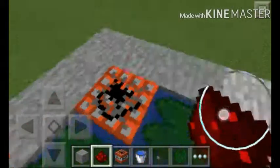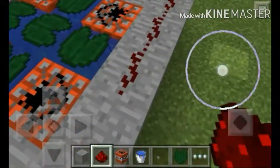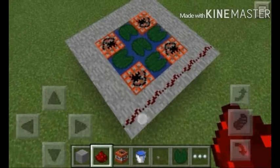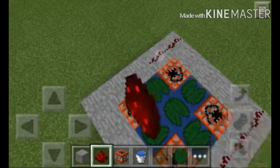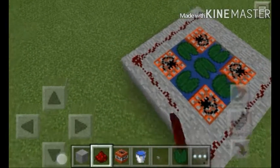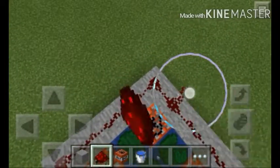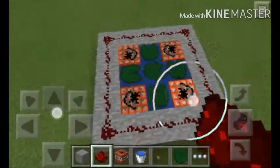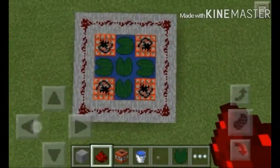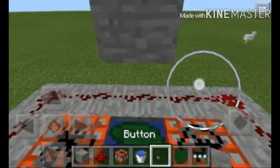Put TNT in the corners first, then get out your redstone and put it around the stone — all around both sides. It was five out of four. Now get a stone block and put it at any point from the cross.